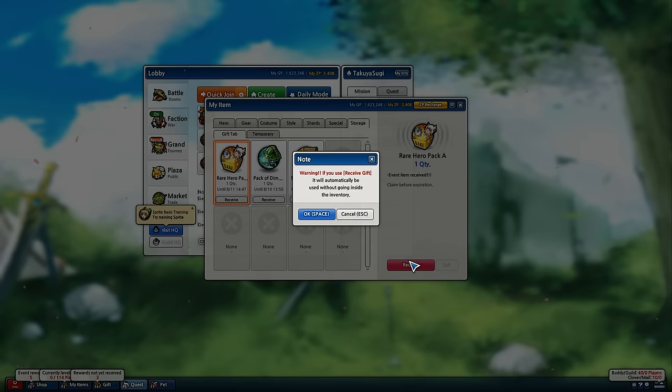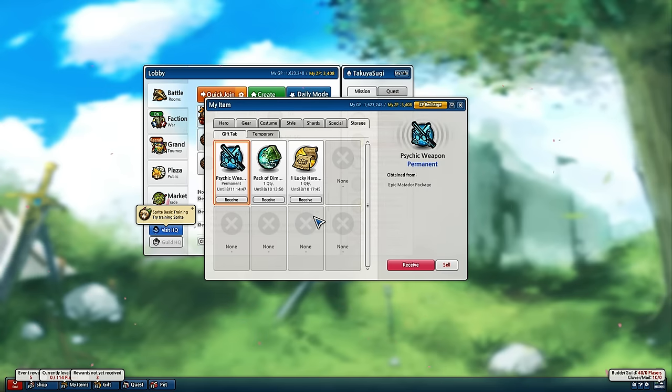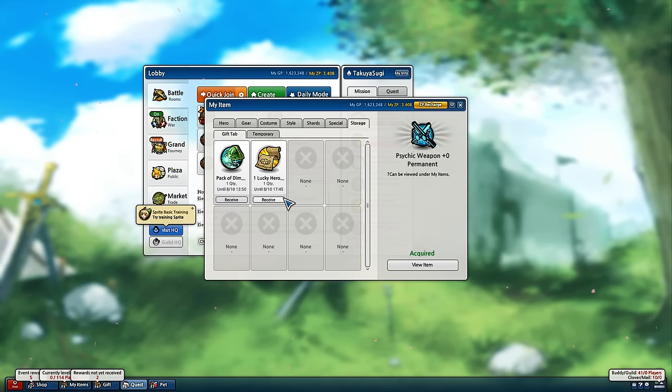I doubt it, but let's see. And Psychic Weapon? What? It didn't even give me the hero, but it gave me the weapon? Okay, alright — you can see why.